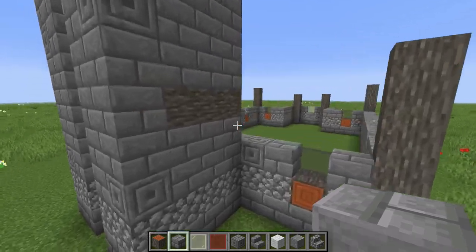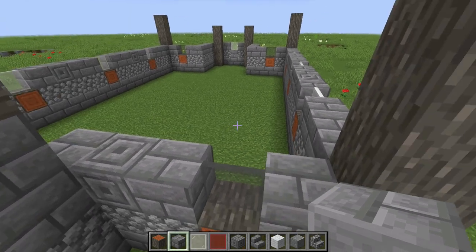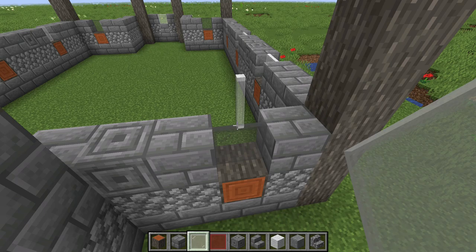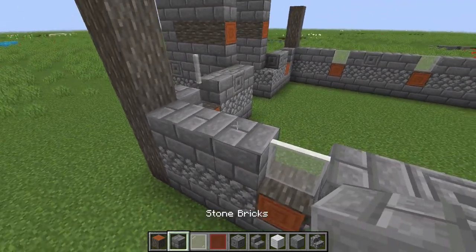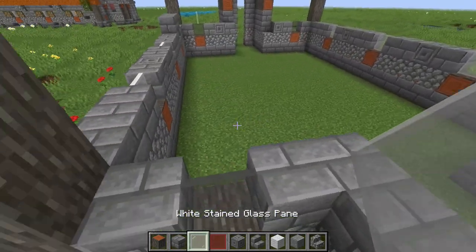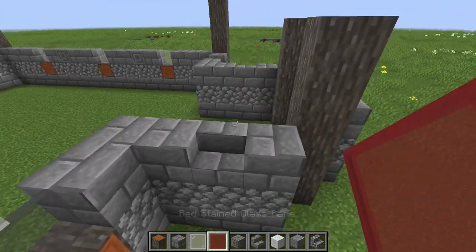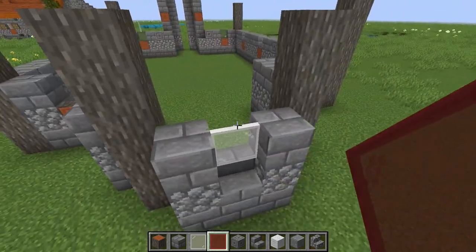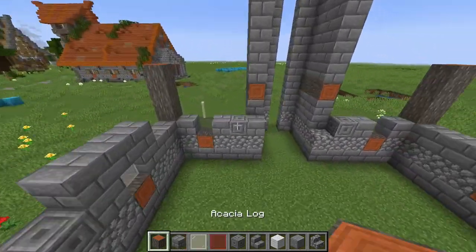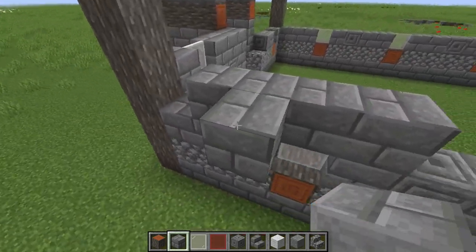The next layer is easy: stone bricks all the way around except for the windows. On the front window put white pane. The low windows are only one block high so just stone bricks there. On the back put white pane, and on one section add red pane for three windows. The rest is just a layer of stone bricks going all the way around.